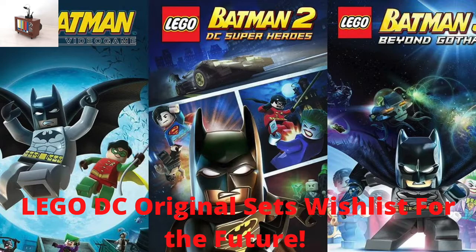Number fifteen is The Butcher — a $30 set. Figures are Green Lantern, Batman as reuses, and Atrocitus as a big fig. The piece count will be super low to compensate for the Atrocitus big fig, but the build is The Butcher — Atrocitus's bull construct that he creates with his lantern. I really want an Atrocitus figure, so this would be a must-have.